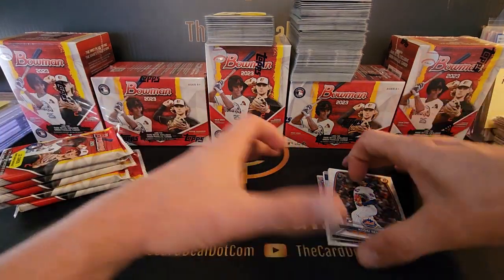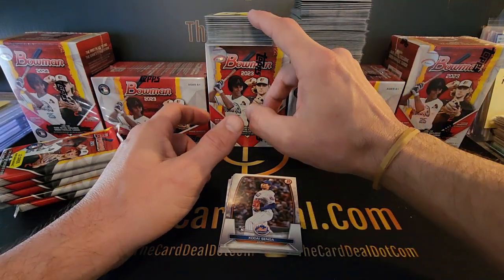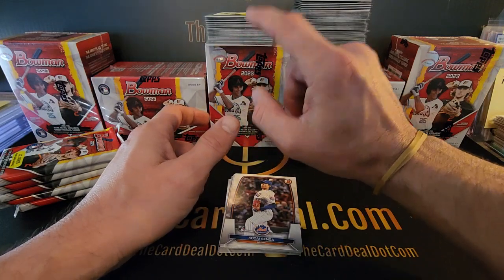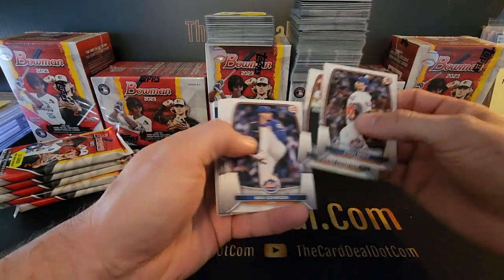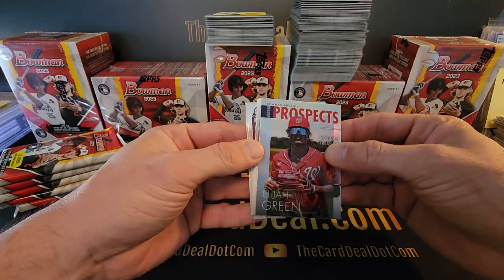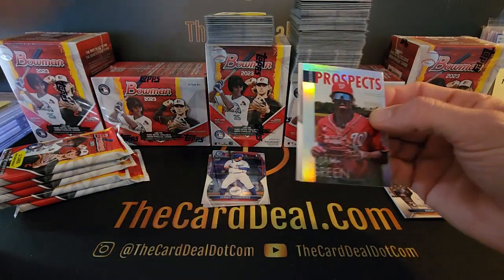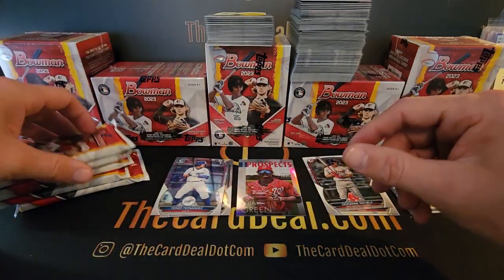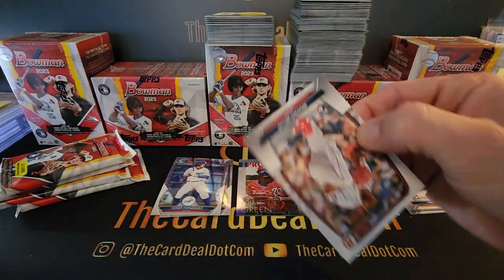This is the stack here so far — blaster boxes one through 15. This is the 10 blasters versus one hobby, just the hits, not the inserts. So this has hits and inserts, but I'm going to document and put a little sheet together just to show what you can expect from these two comparisons, plus the 40-box blaster case. I think that's a really good gauge.